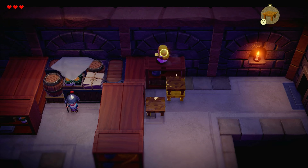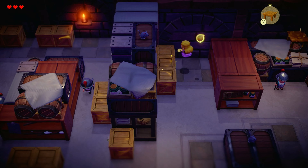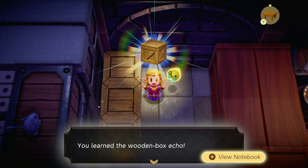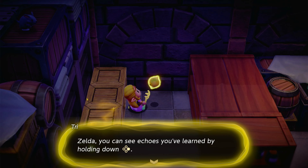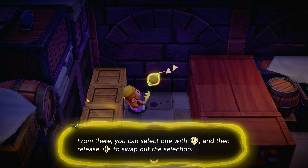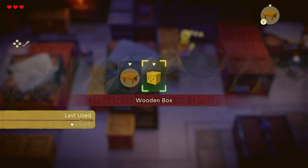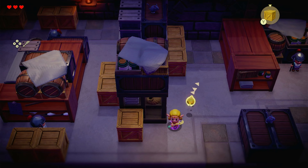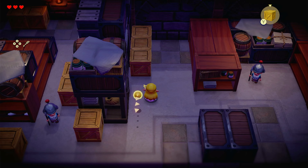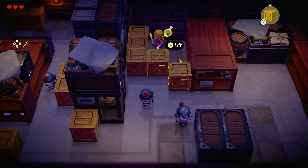Unfortunately we don't quite yet know what it is we need. Maybe I can do this and I just didn't attempt it long enough. We can keep making them — tables! Give me the tables! I love tables. And now we can have boxes too. You learned the wooden box echo. View notebook with the plus sign. You can see echoes you've learned by holding down right on the D-pad, select one with the right analog stick and then release right on the D-pad to swap out the selection. Wooden box — let's box it up.